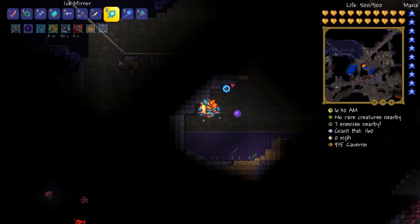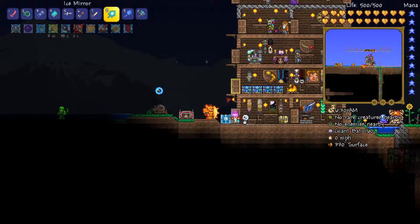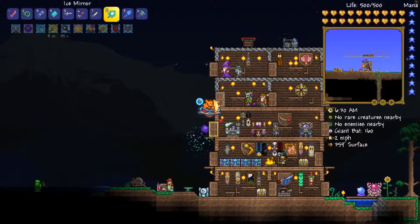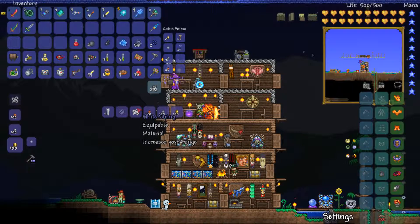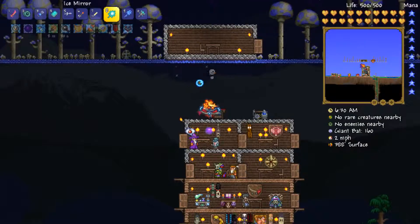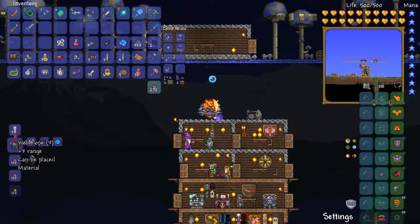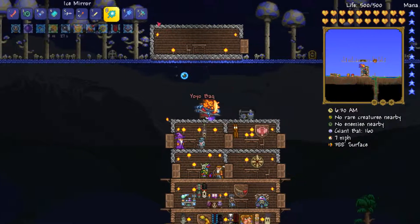Let's go ahead and head back to base. We're gonna want to hit up the loom for a white string, which increases yo-yo range. It's almost daytime and we're going to want to craft a yo-yo bag, which allows us to basically use our yo-yos like a ton, as I was explaining earlier.